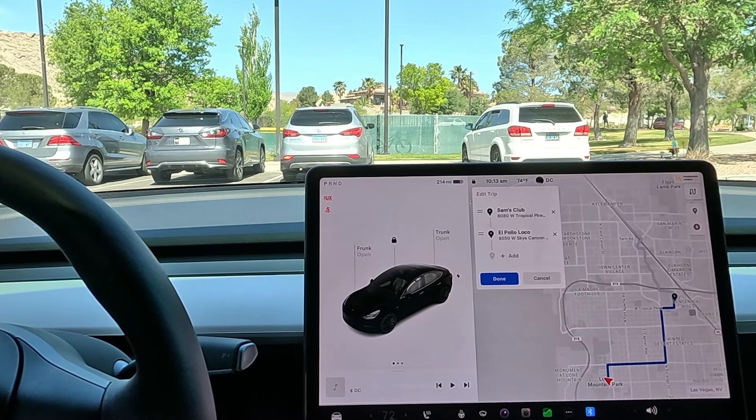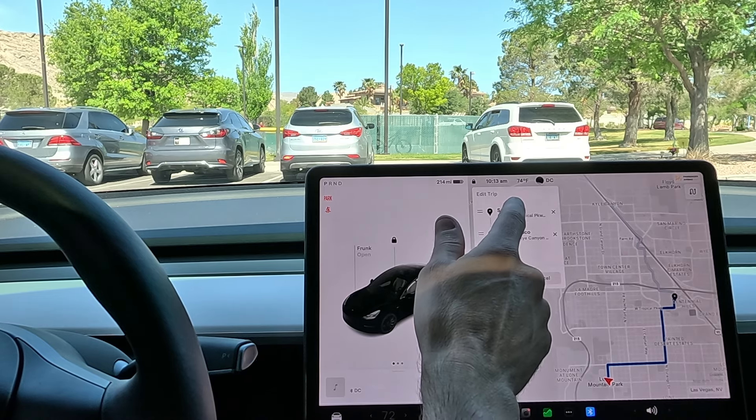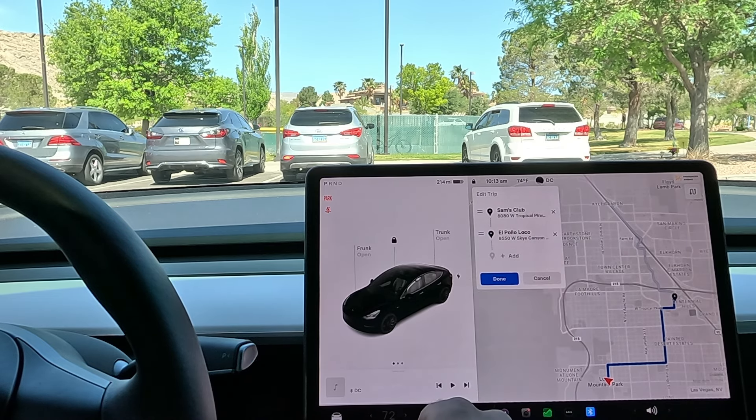Welcome back to the channel, everybody. I told you we got another one today, so here we are. We're starting from Lone Mountain Park, and then we're going to be going to Sam's Club and then El Pollo Loco, because I had that crazy chicken yesterday and it was just so fantastic. We have to try it again.